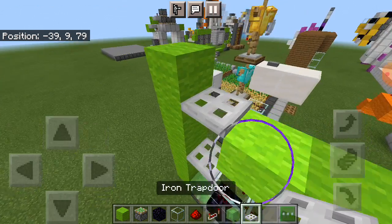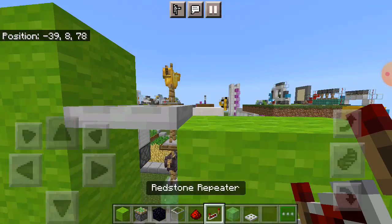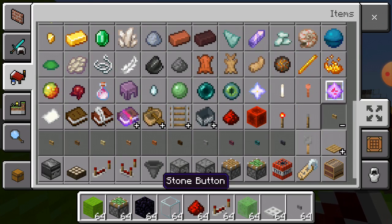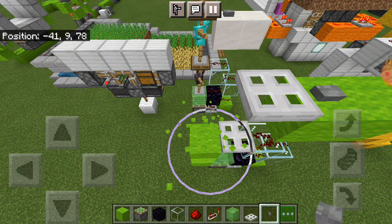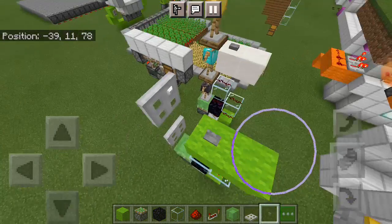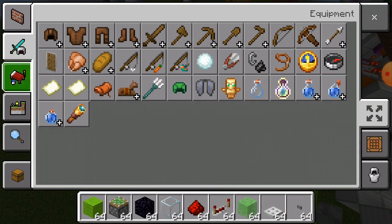Place your trapdoor here. Make sure the trapdoors are a block up like this. Don't forget the button. Let's remove this block right here — we don't need it. Then release the contraption.